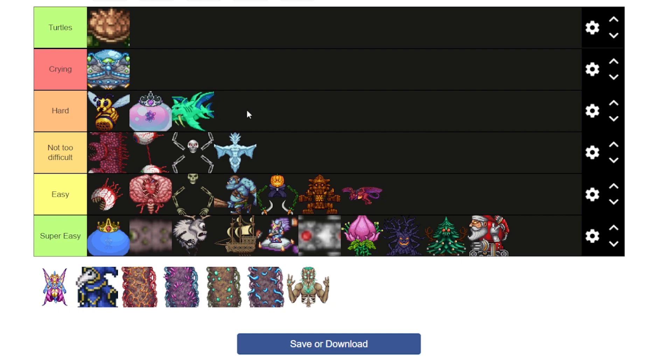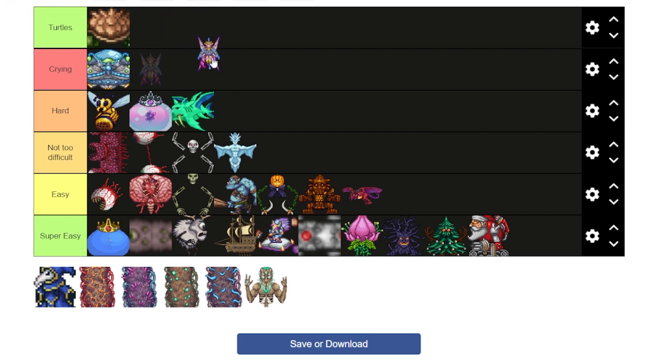Empress of Light — holy shit. I am crying. Empress of Light is the hardest boss here. I've only fought her a handful of times because she is so difficult. She moves everywhere so you can never fire a straight stream of bullets, and she shoots so much stuff — all this rainbow damage is nuts. Even after Moon Lord, even with the Zenith, I still struggle to kill her sometimes. The Empress of Light is super duper difficult.